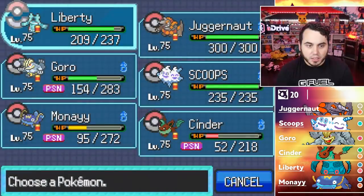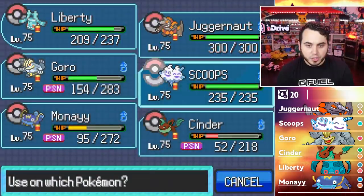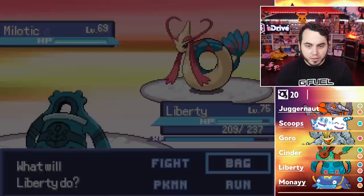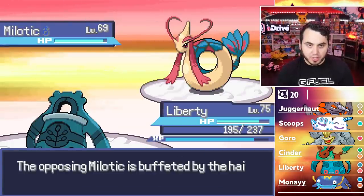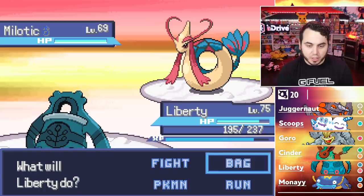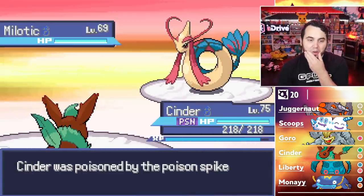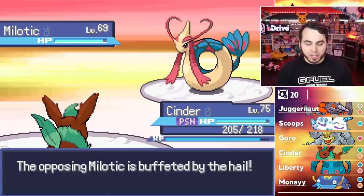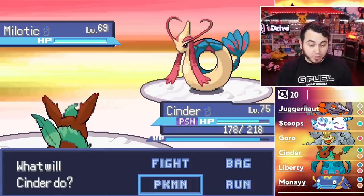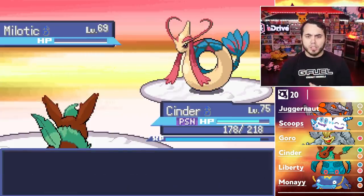Milotic is next. Cinder is my Milotic answer, but she's very weak right now. I Full Restore Cinder — that's my first potion of the battle. He uses Mirror Coat and it does nothing. I hope he Mirror Coats again, and he does, which means I get to use Leaf Blade. I'll start taking Poison damage from Toxic Spikes but I'm faster, and with Expert Belt, Leaf Blade straight up one-shots Milotic. Let's go!